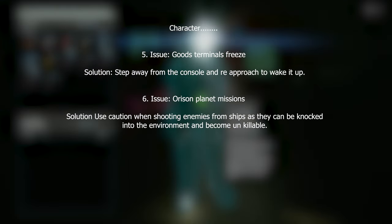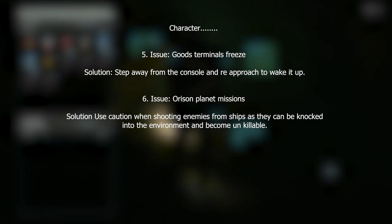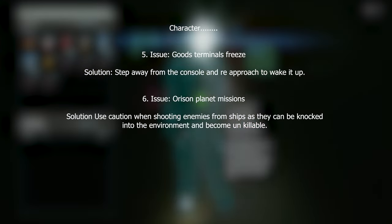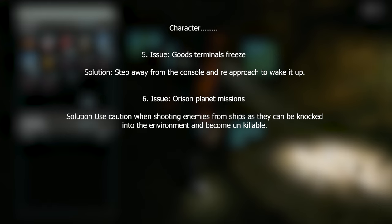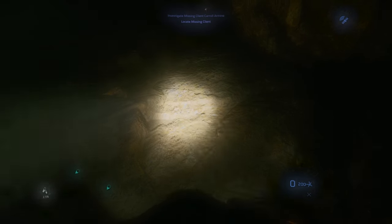Issue six: on some planet missions, enemies are falling through the floor. Solution: be aware when shooting enemies from your ship that the force can push their bodies through the floor even if they're not dead, making them unkillable. You'll end up failing the mission because of it, so be careful about shooting enemies from your ship during these missions.